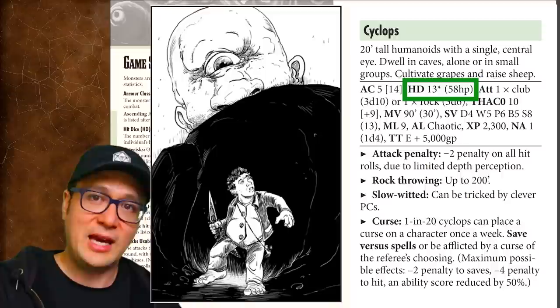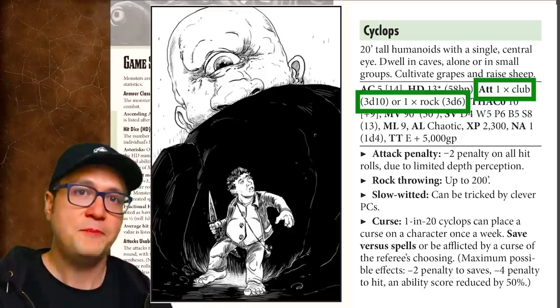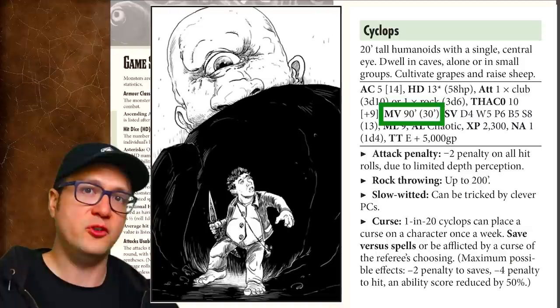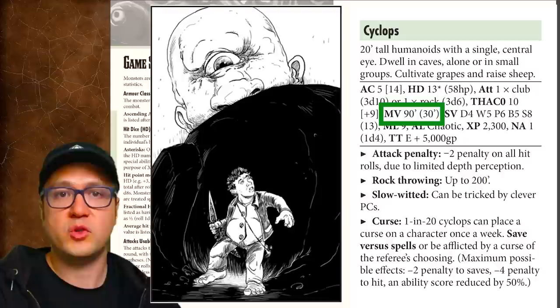ATT is attacks usable per round, with damage included in parentheses. Unless stated otherwise, a monster's damage roll is not modified by strength or dex. Next is THAC0, or 'to hit armor class 0,' used to calculate whether the monster lands an attack given the target's armor class. MV is movement rate, written as base movement and encounter movement per turn — a monster moves one-third the speed during an encounter. If the monster has multiple movement modes like walking, swimming, and flying, the rates are separated by slashes.